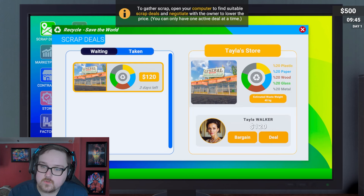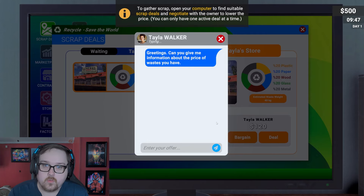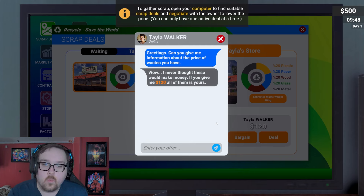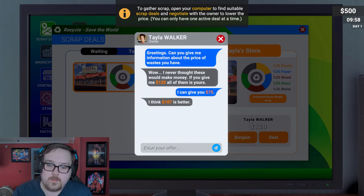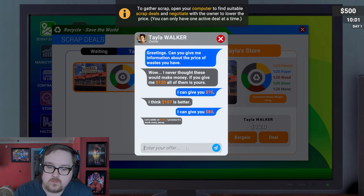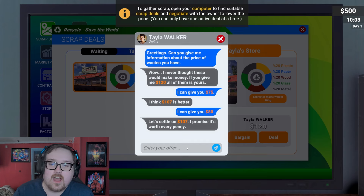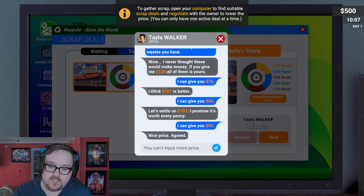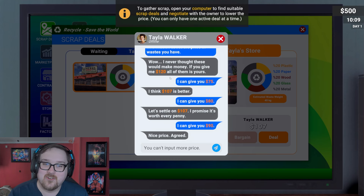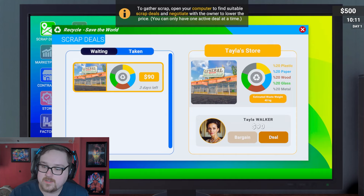They wanted 120 for the scrap from the general store. Greetings, can you give me information about the price of your waste? They said if I give them 120 they'll hand over all of it — well I never thought these would make money. I offered 75, they came back with 107. I tried 80, they said 90. I negotiated up to 90 and settled the deal. Bargaining — let's go!